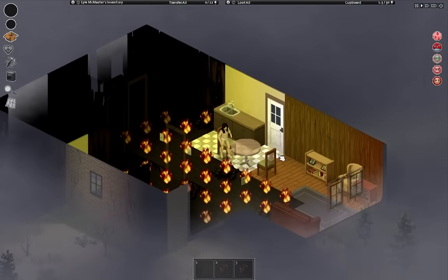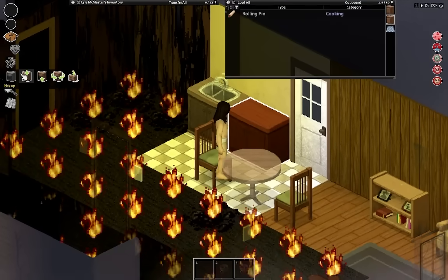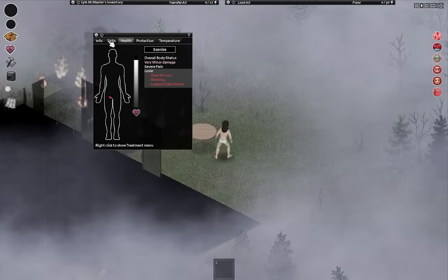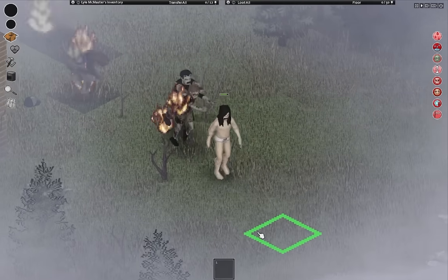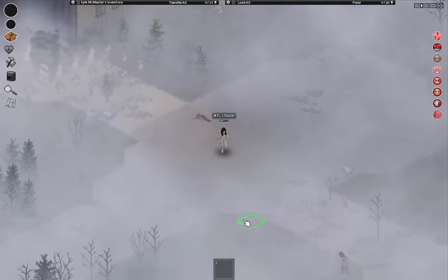In this challenge we're immediately tossed into a burning house with nothing but glass in our heart. And since that clearly wasn't enough of a bad day, you're also drunk, and sick, and cold, and bleeding. I quickly realized the only way I was gonna survive would be by running away using this cheese trick.